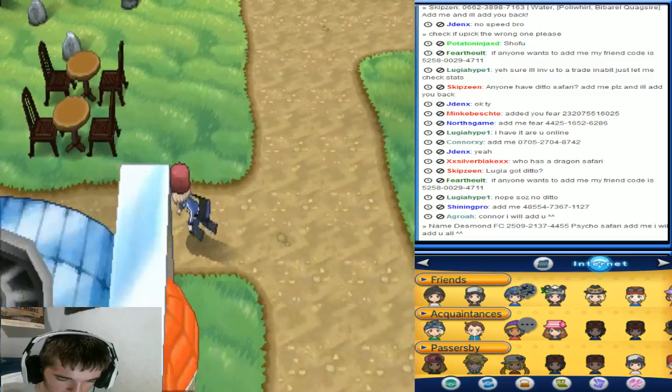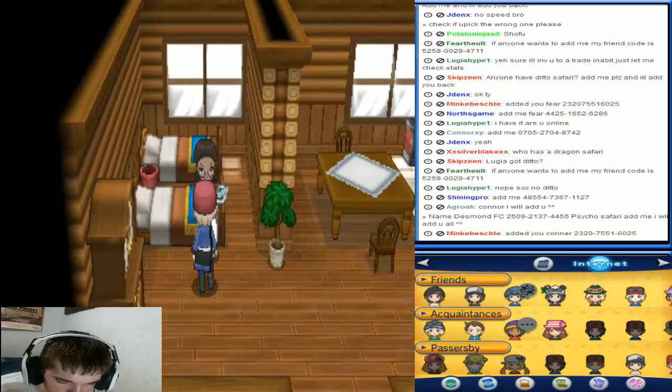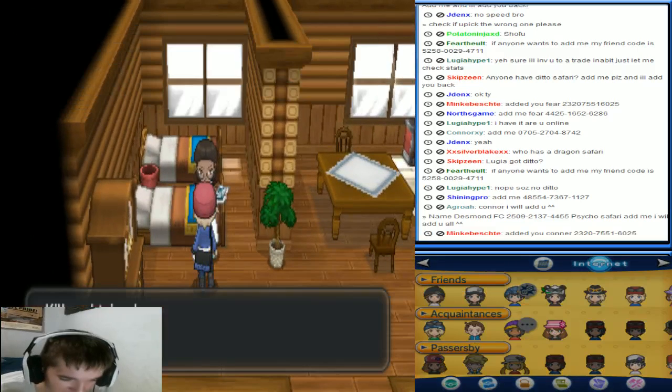From the Pokemon Center, you're just gonna go over here, go into this building, talk to this chick and she will give you an Everstone.